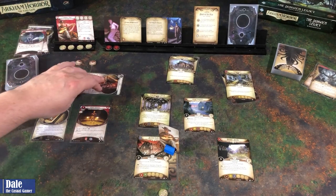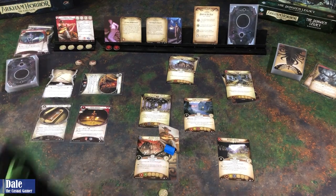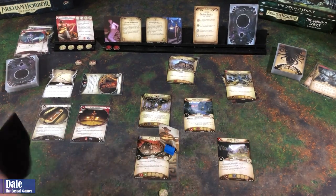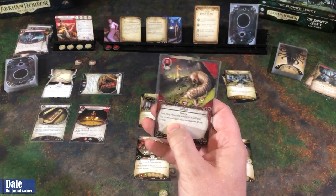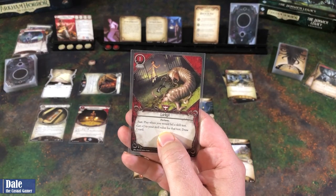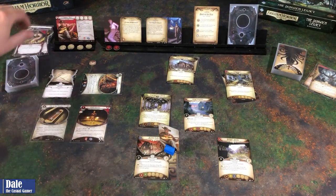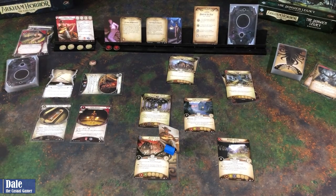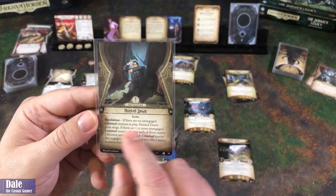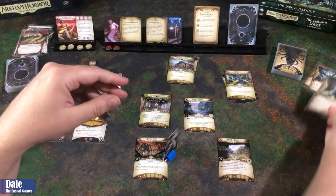We'll discard the bat to ready Duke and have him investigate again. Going straight four on three on this one. Getting a minus three. So we will use our Lucky - spend one. Fast play: when you would fail a skill test, get plus two to your skill value for that test, then draw a card. So we'll pass the test and draw a card, getting Overpowered. Hunted Down - there are no unengaged criminal enemies in play, so Hunted Down gains surge.